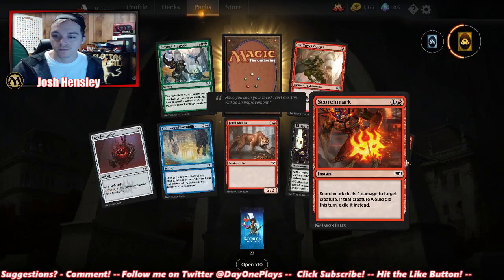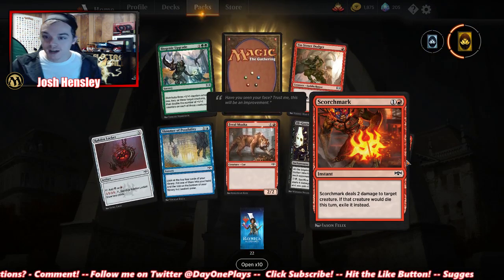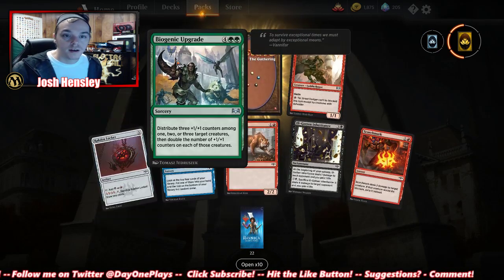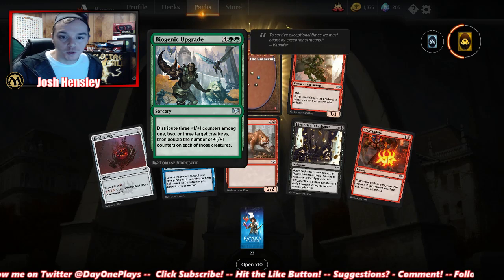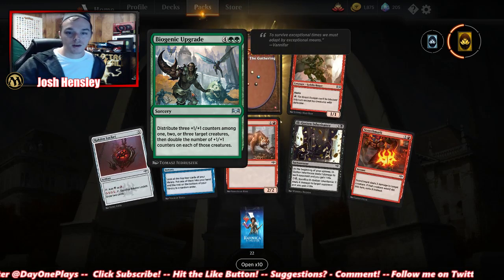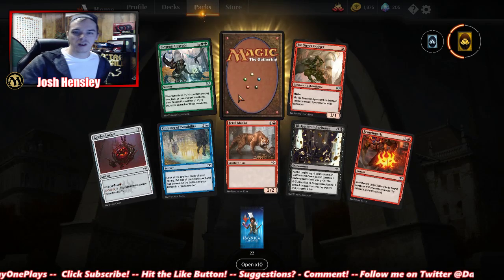Quartz Mark — two damage to target creature, if it would die, exile it instead. Street Dodger — 1/1 with haste. Biogenic Upgrade: distribute three +1/+1 counters among one, two, or three creatures, then double the number of +1/+1 counters on each of those creatures. Oh, that's really good.